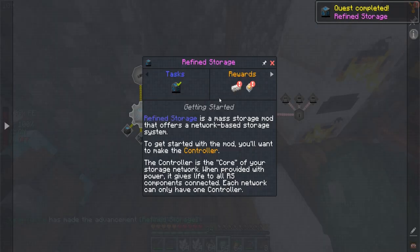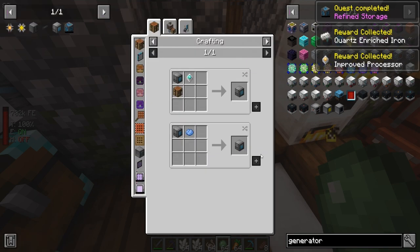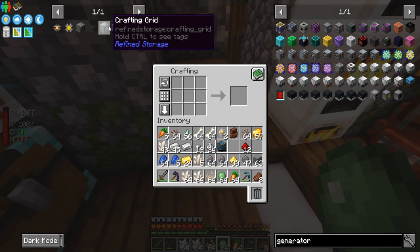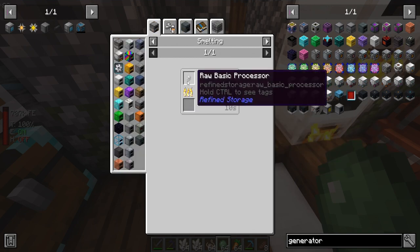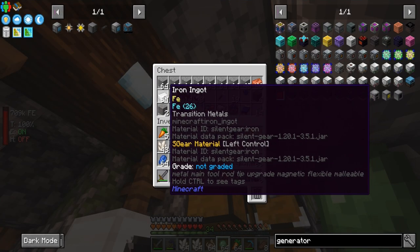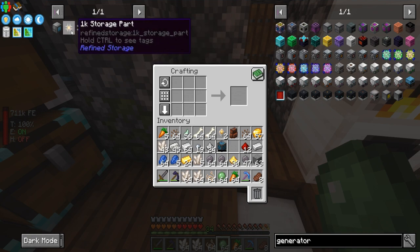We got some improved processors — that's pretty cool, actually kind of what we needed. Now we need to make the crafting grid, which means we need to make a grid, which means we need to make a basic processor that uses iron. It's like the same kind of setup as the diamond processor, but not quite.